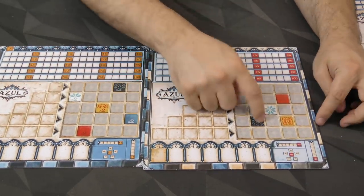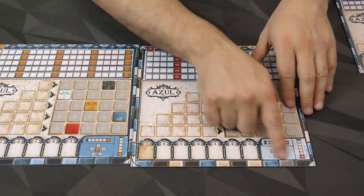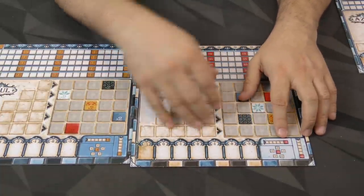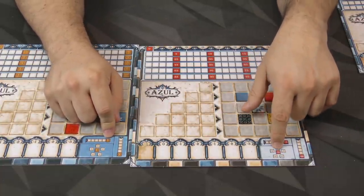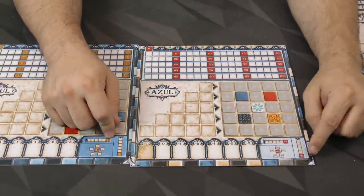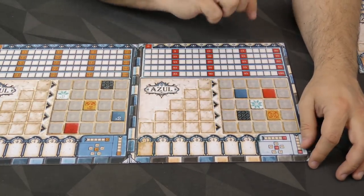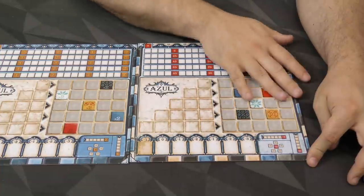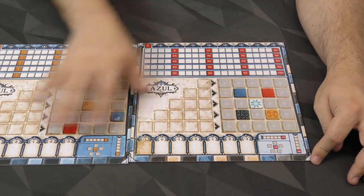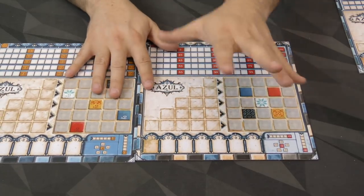Taking a look at this side, you've got a starting pattern. The main change, besides the penalties, is that the bonuses are slightly better. Getting a line across gets you three points instead of two. All five of one color gets you 12 points instead of 10. And a column is 10 points instead of seven. This will push you towards getting all five yellow tiles or completing those columns more than you might on the previous boards — but it's a very subtle, small change.